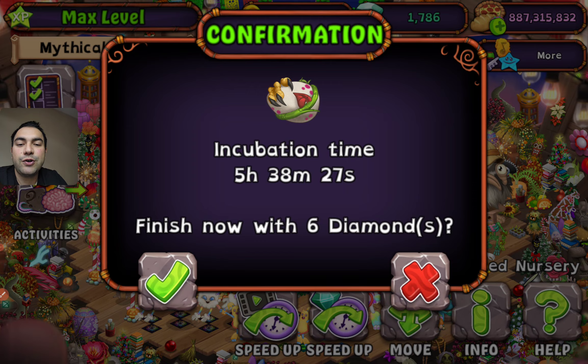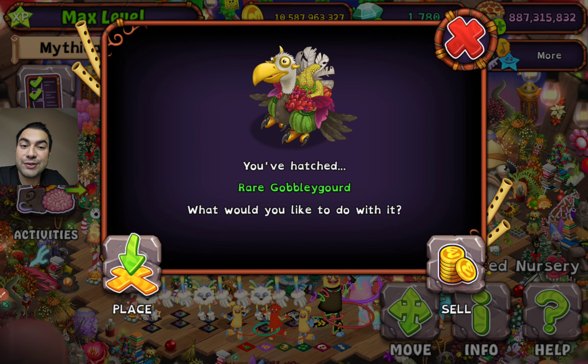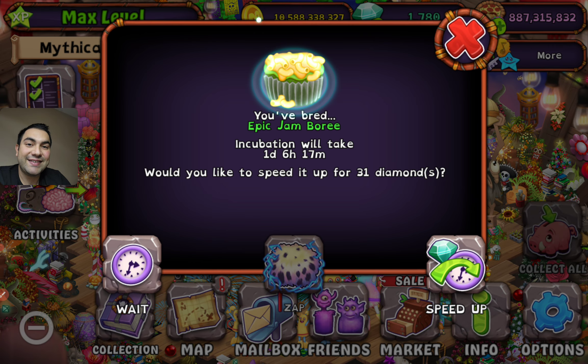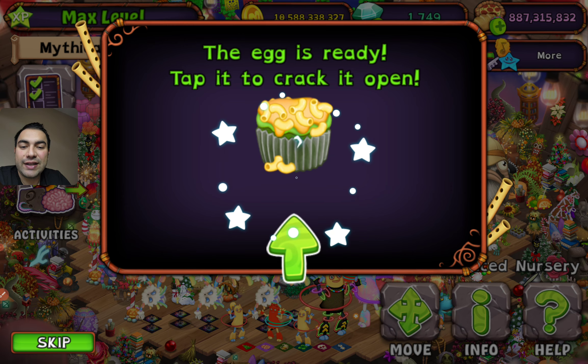So let's clean the area of the nursery for this pretty cool monster. This is really Gobligort — thank you for your attendance, Gobligort. It will take 31 diamonds and I'm ready to go. The egg is ready — tap it to crack it open right now.